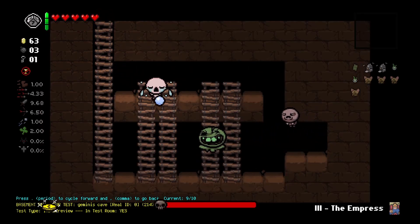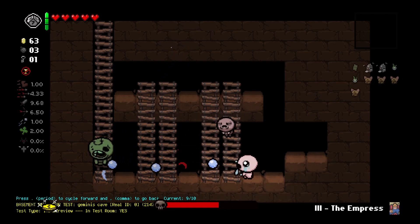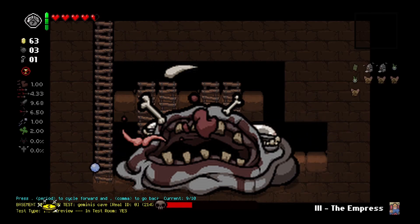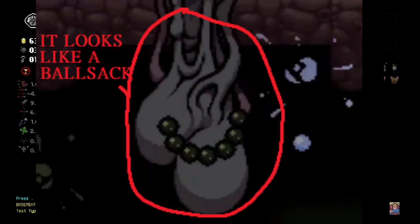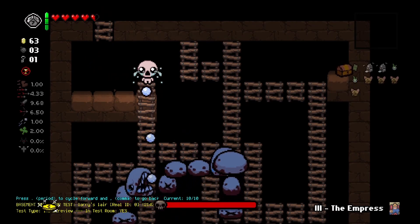This is our second-to-last crawl space: a boss crawl space. It's sort of like the Rat-gut boss — a super cool boss that actually takes place in a crawl space — and I wanted to implement that idea here with Gemini.